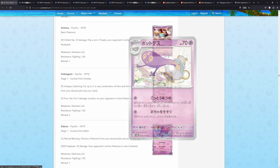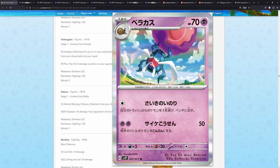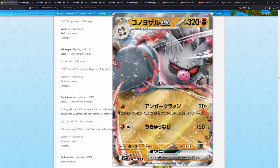We also have a Poltergeist. We have Rapscar, which also has a really, really good illustration rare in this set. We have the Mankey, the Primeape, and most notably the Annihilape EX. This, I think in English, might not be contained in the main set — this might be contained as a promo. But we'll just have to wait and see.